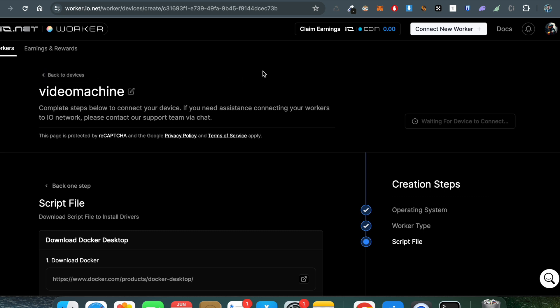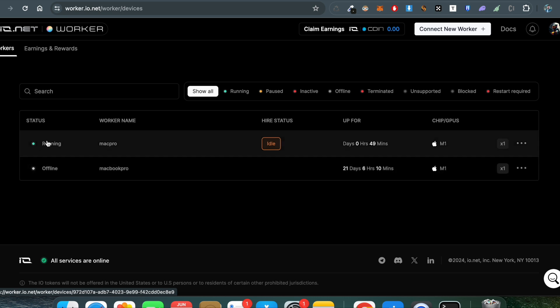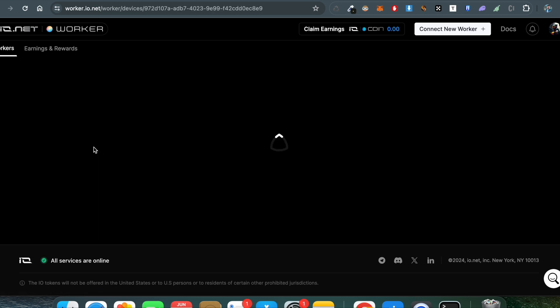After waiting 5 to 10 minutes it will automatically reflect in your Worker section as a connected device. These are very simple steps: choose the operating system, follow the commands, download Docker, and done. You'll see your device running directly in your Worker section — just like you can see my MacBook Pro running on my screen.